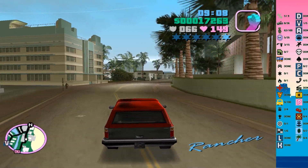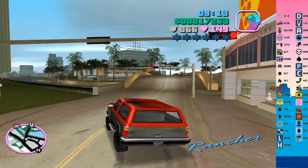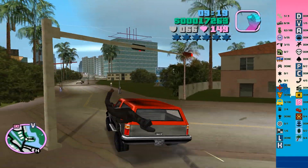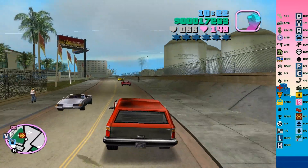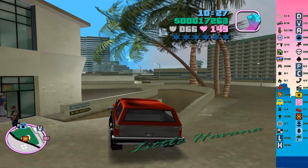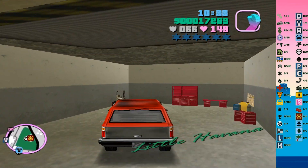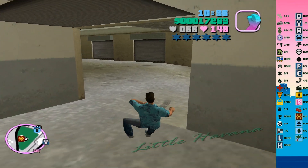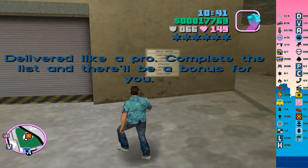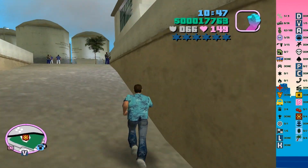Wait a second, I need this one. No more hidden packages guys — this one's going to Automotive Sunshine Station thingamajigger. Okay, we are here at Automotive Sunshine Station thingamajigger. We got our Sales Rancher, smoothly delivered as always. Okay, Esperanto, Stallion, and Blista Compact — those are the next ones we'll be looking out for.